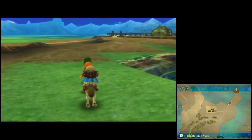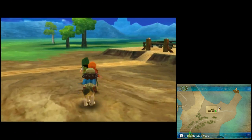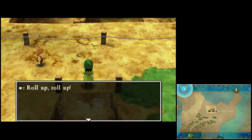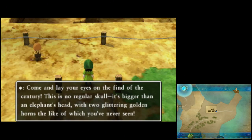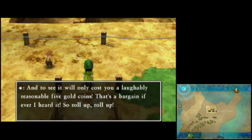We have something a little different here. Roll up, roll up. Come and lay your eyes on the find of the century. This is no regular skull. It's bigger than an elephant's head, with two glittering golden horns, the like of which you've never seen. And to see it will only cost you a laughably reasonable five gold coins. That's a bargain if ever I heard it. So, roll up, roll up.